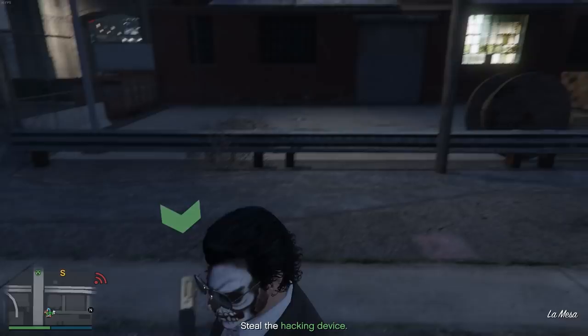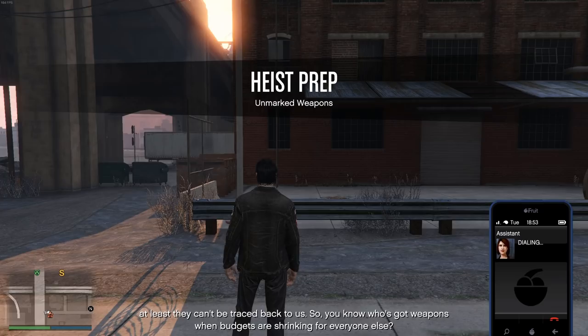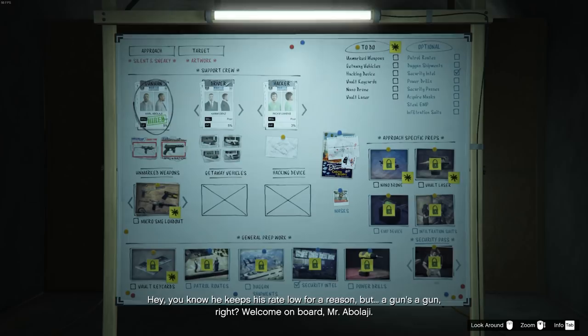You will have to pick up the heist prep object again though. You can also stop Lester from rambling on about the mission by giving any of your contacts a call — like your assistant or Brucie. As long as the contact usually picks up their phone, you will be okay. This allows the mission objective to be shown a lot quicker, saving you a bunch of time in the long run.